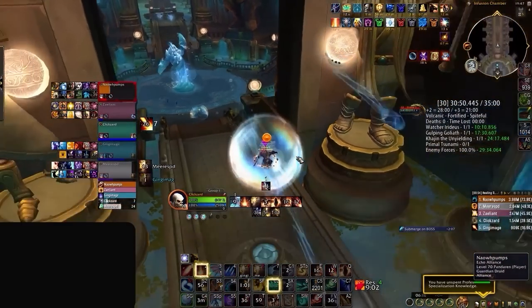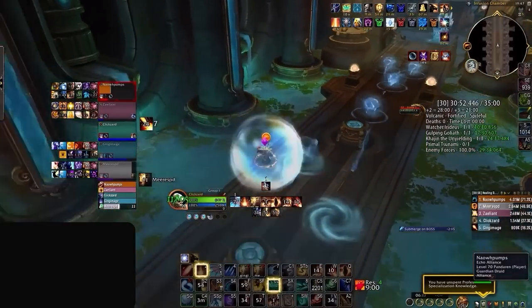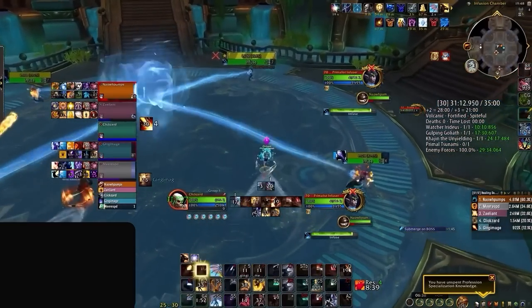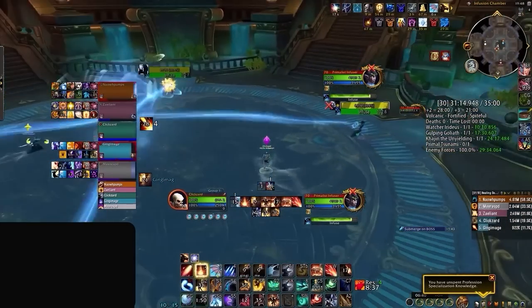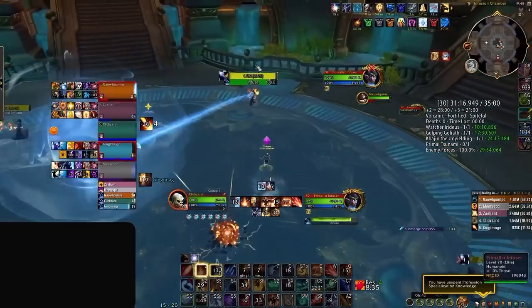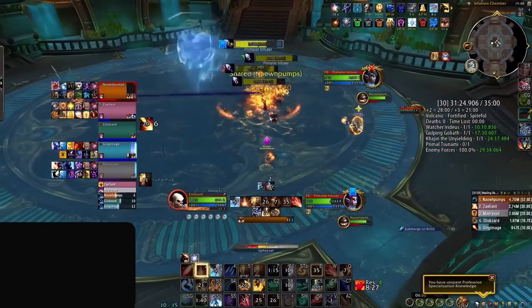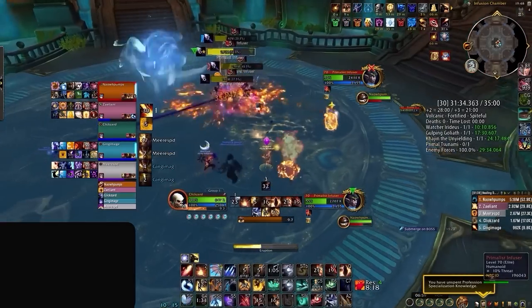Before we move onto the next dungeon, we have one additional high-level strategy that wasn't easy to see on the official broadcast. It's pretty common to see high-rated teams pull every single infuser at once, using kicks and knocks to group all 4 mobs in the middle of the room for maximum damage.